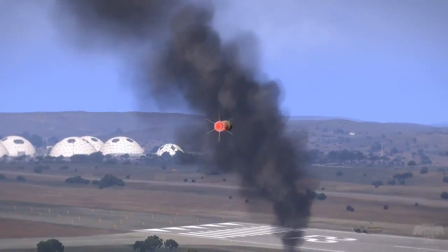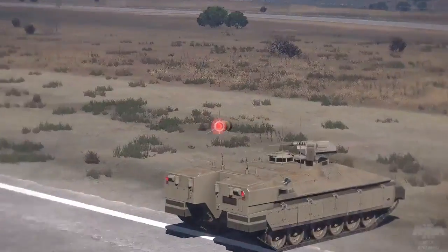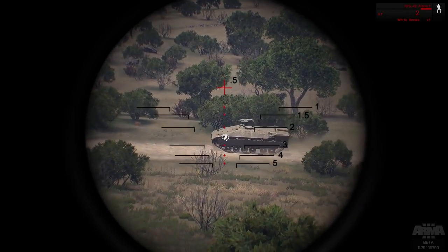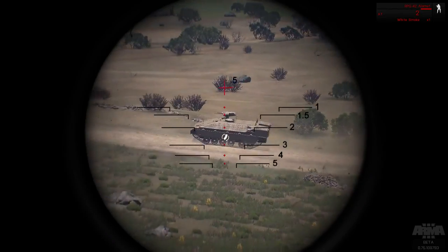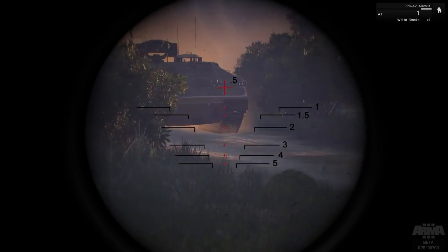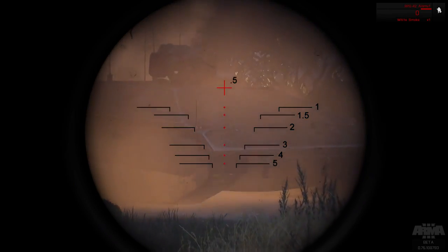Rocket launchers have reticles that are calibrated for the drop of the rocket over range. This is the RPG-42's reticle. You can see that there are crosshairs corresponding to the point of aim from 50 to 500 meters. To use it, match the distance of your target with the correct reticle aim point and take your shot.